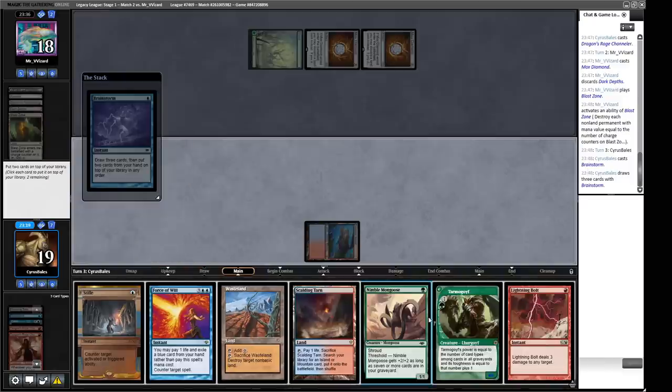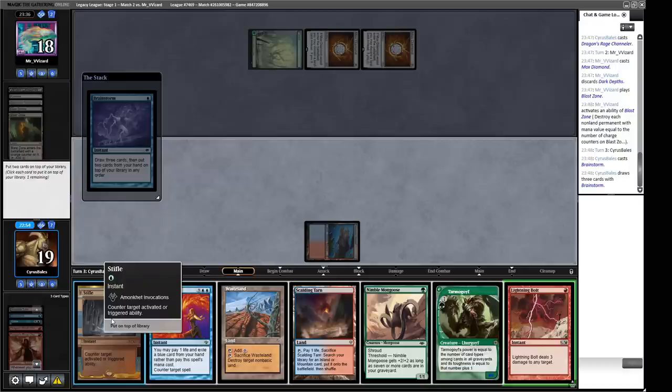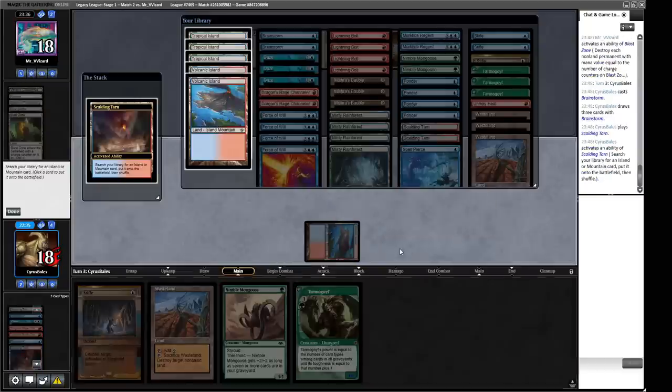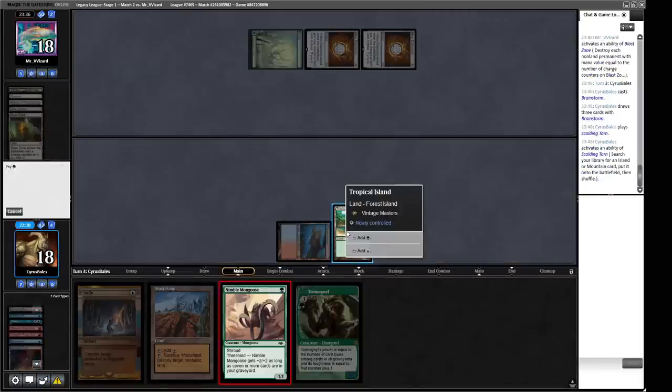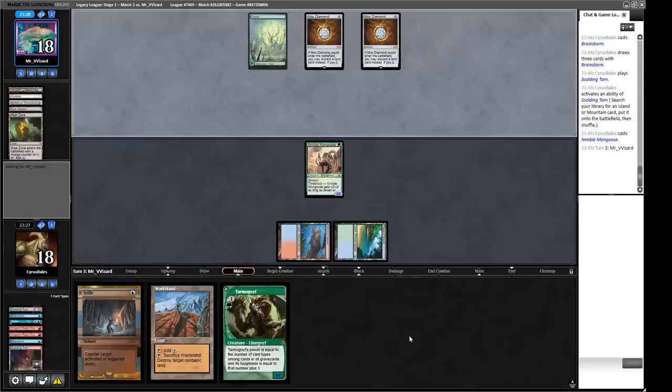Let's Brainstorm. We've got some threats to reload with. Lightning Bolt probably isn't one we need. Wasteland can sometimes be good — like against Maze of Ith — so let's keep it around. We need to put something back, probably the Stifle since our mana won't be held up. But if we get rid of Stifle we don't have Force available. Hmm — maybe we bury the Force and keep the Stifle. Oh, there we go — an old-school 3/3 Shroud Nimble Mongoose. Can't Maze of Ith that one. A classic, though this is the more recent version — I prefer the old school one, but of course I do.